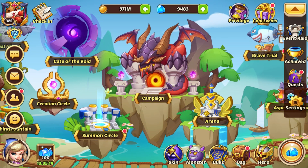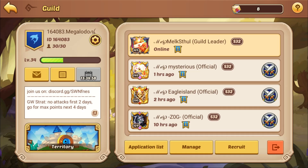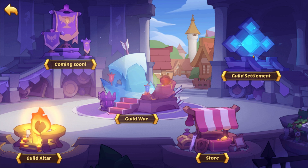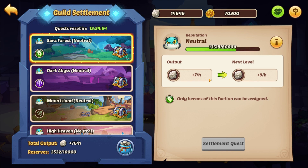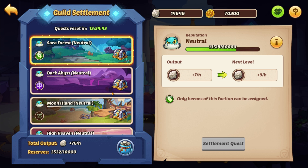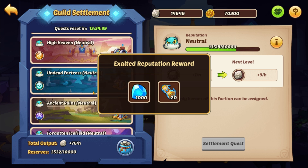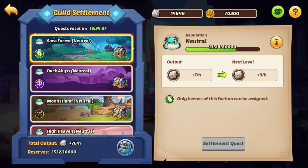This video is basically about guild settlement and what I'm doing with my coins, because I got asked that question. If you haven't worked out by now or you haven't been on Reddit, basically the consensus on the best strategy is you're supposed to tell your guild to do each one of these kind of one by one on a different day.